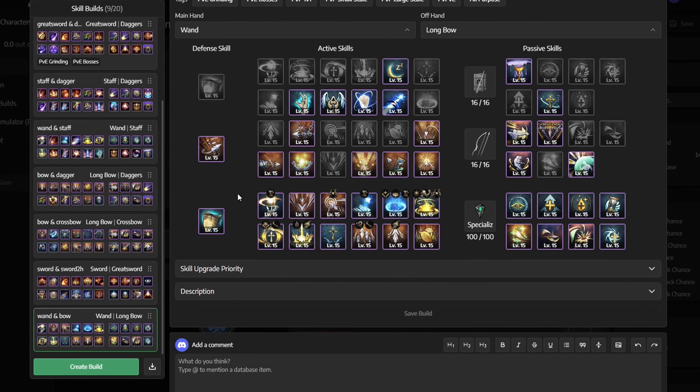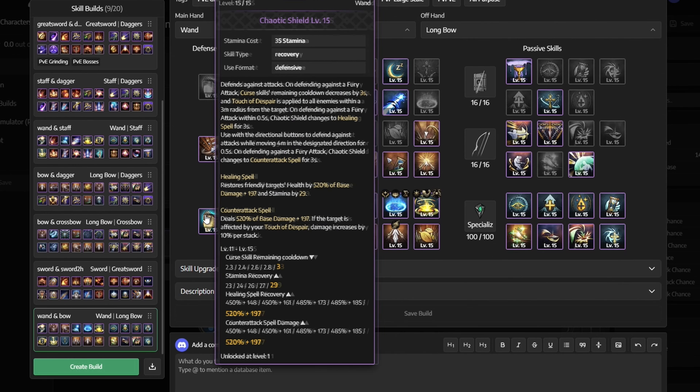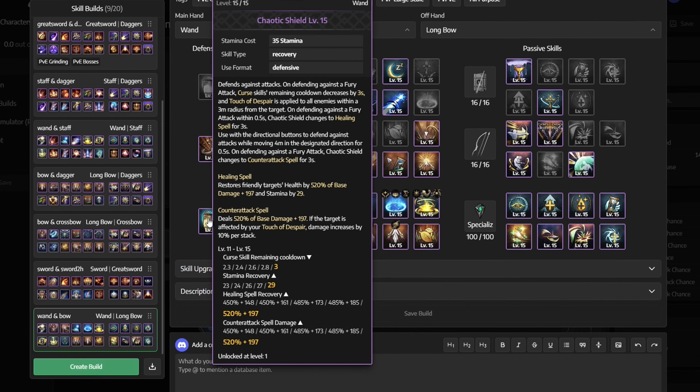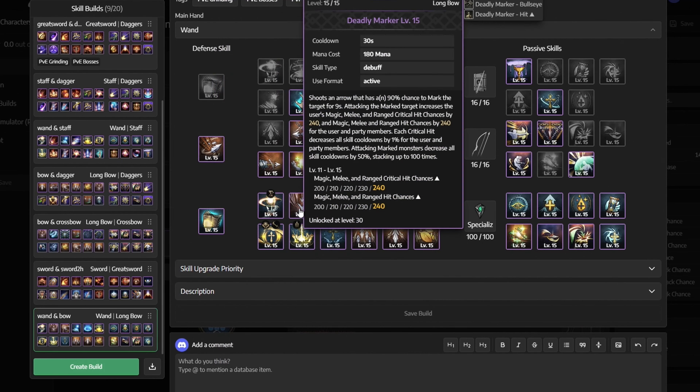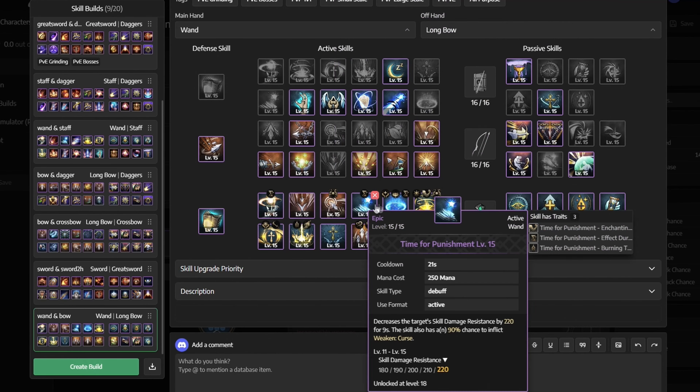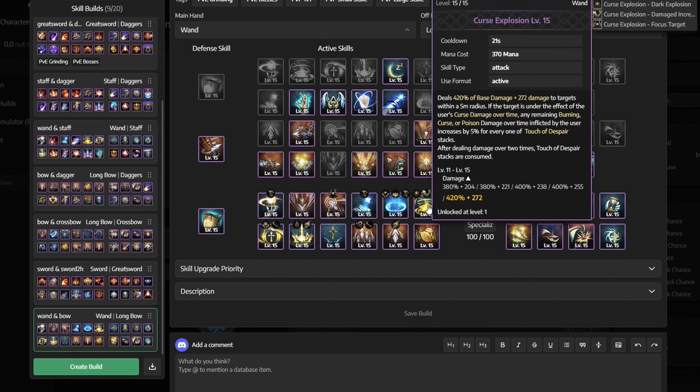For the choice of weapons we are going with the wand and the longbow. For our defensive skill we use chaotic shield. While for active skills we get touch of despair, deadly marker, decisive sniping, time for punishment and fountain of life.